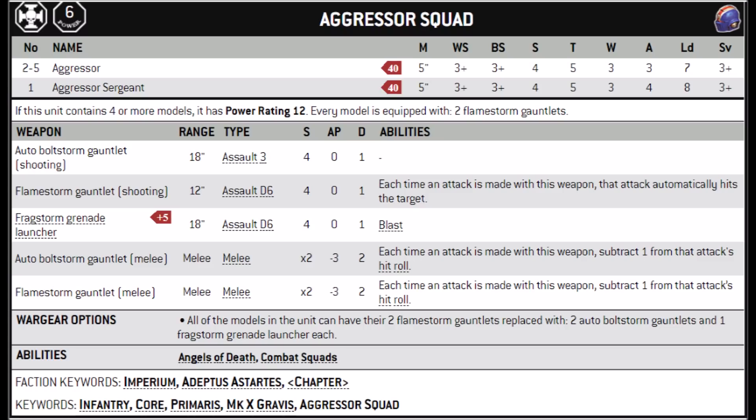That double-shoot ability meant absolutely ludicrous damage output, and it's not hard to see why they got rid of it. In 8th edition, it was really quite common to see a squad of 6 Aggressors firing twice with Boltstorm Gauntlets and Grenade Launchers, getting an average of well over 100 bolt shots. Some chapters like Ultramarines could even move and double shoot with their Seal of Guilliman Doctrine. That's entirely gone now, shifting them from a mainly shooting unit to one where you need to get value from both shooting and melee.